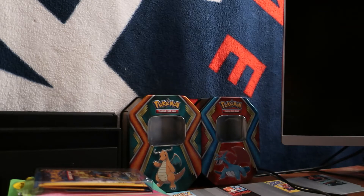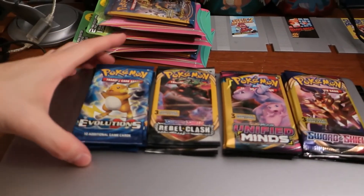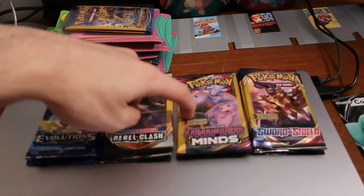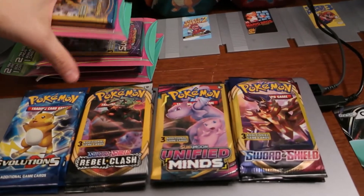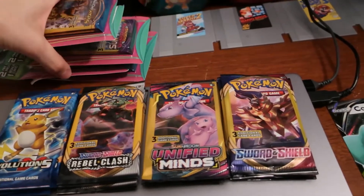What's going on guys, JJ here and we're gonna be doing some more Pokemon pack openings. I went back to the dollar store today and I cleaned house — well, not really, I spent like 30 to 35 bucks. We got three packs of Pokemon Evolutions, five packs of Rebel Clash, five packs of Unified Minds, five packs of Sword and Shield, six packs of Breakpoint, and two packs of Guardians Rising.